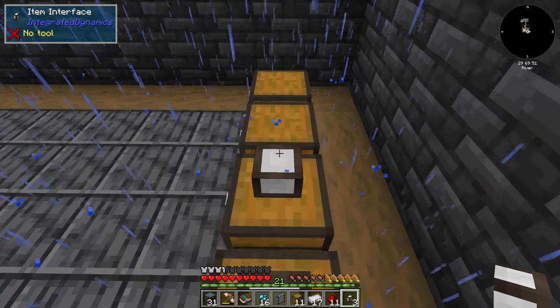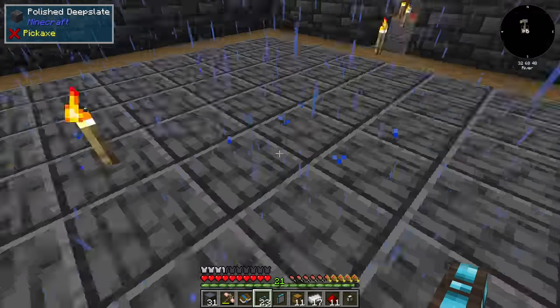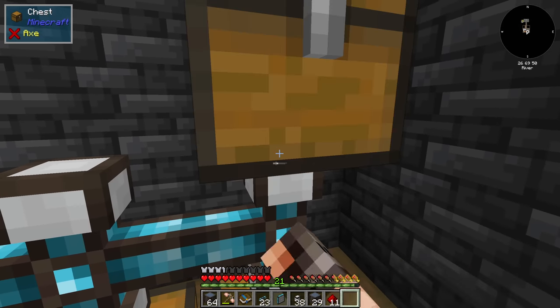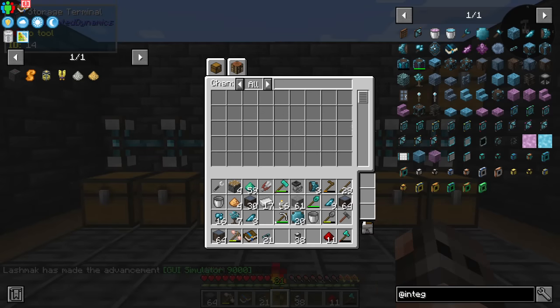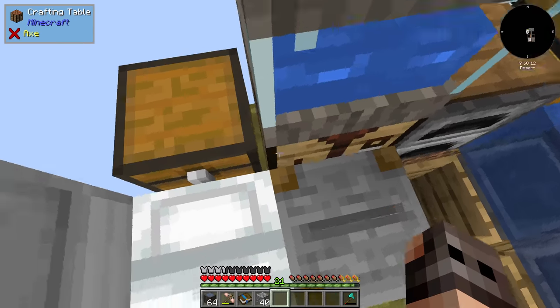We're going to have a row of chests, connect them using a cable, then have another row of interfaces with chests on top. I need to make more chests and upgrade them, but this should be a decent storage. With the terminal I have access to everything — yes.